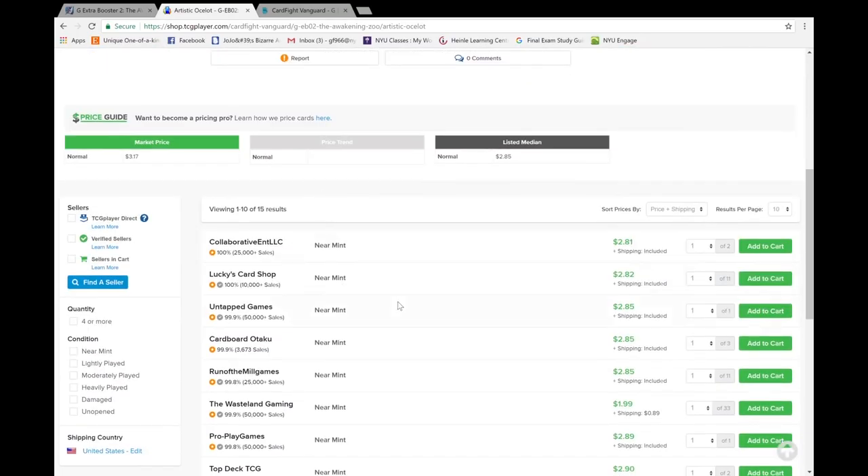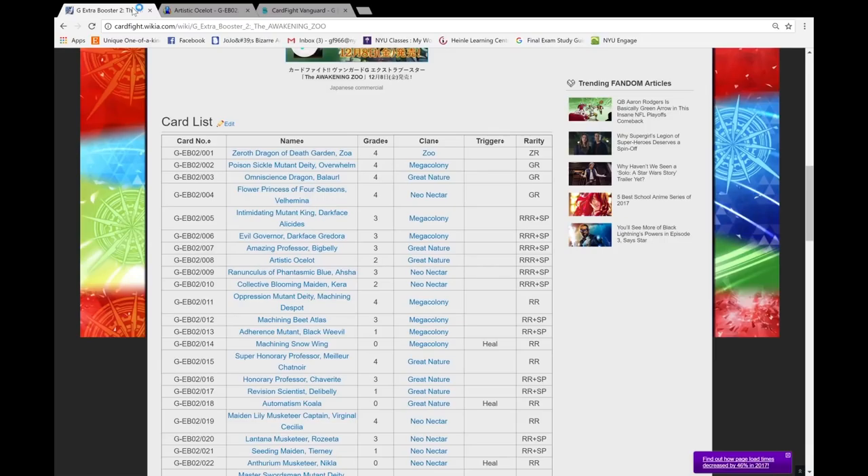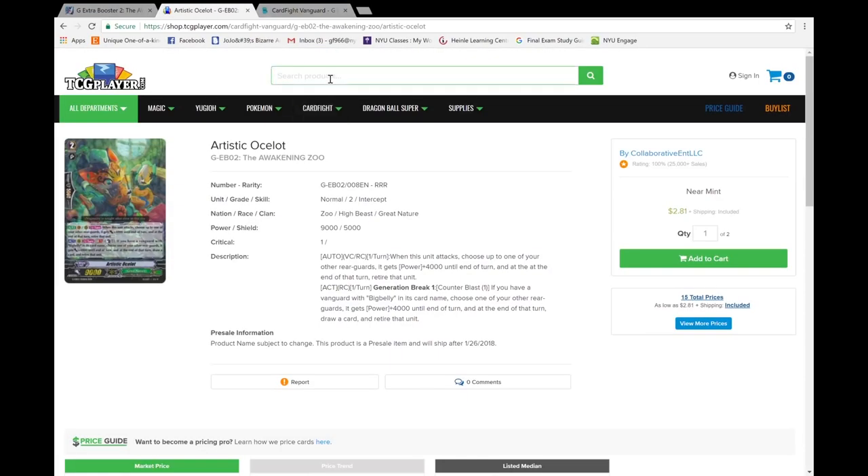Artistic Lout — nice Bushiroad reference there — $2. It's really going to stay in this range. I feel like it's going to pull like the two triple Rs from Set 12 for Neo Sharl and Liatha — I think it's going to be like one of those dollar triple Rs. It's not going to be anything.